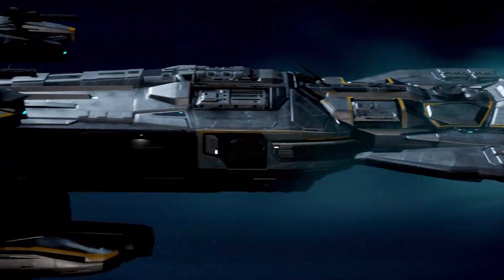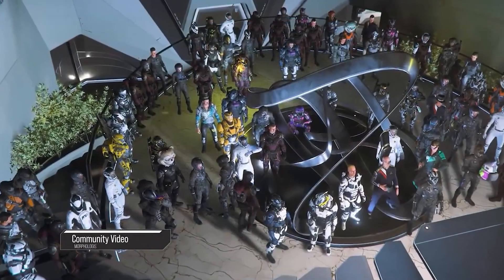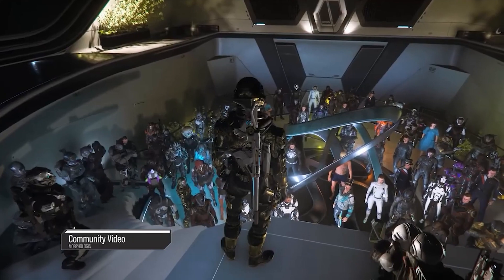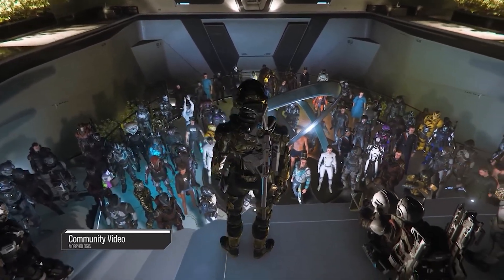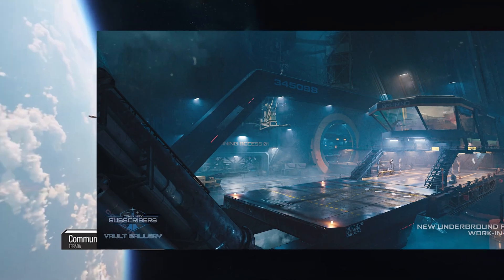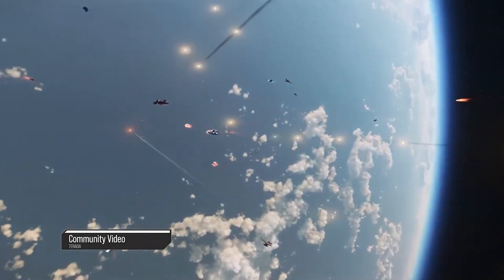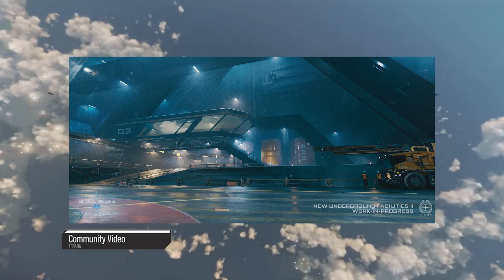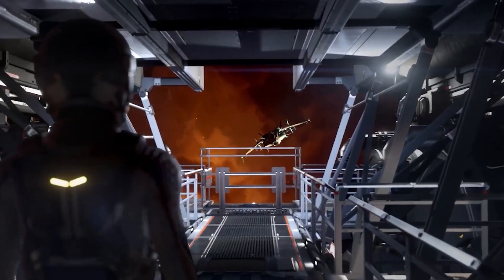What we'll be talking about is a new vehicle you might have missed that has already been teased. Back at CitizenCon there was a segment about the new underground facilities. We saw a lot of images and some early 3D work, but there was something hiding among these concepts — not really hiding, but kind of hiding. Some of you may have seen and dismissed it. I'm not talking about the countless OSHA violations; I'm talking about the big yellow vehicle hiding among several of these images.